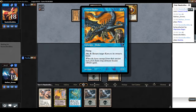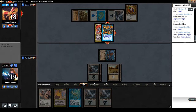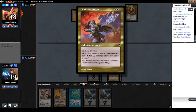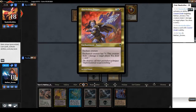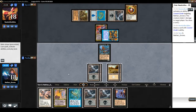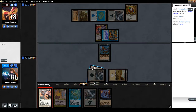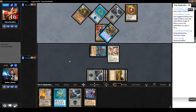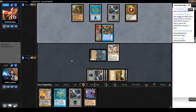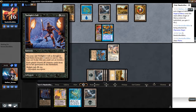Otherwise not a bad card — a 2/1 flyer for three is about standard. He's going to start gaining life or drawing cards. Nice — Quicksilver Dagger: when it deals damage to target player, draw a card. I'll just clean up my beats and see if I can out-card him. Twilight's Call.